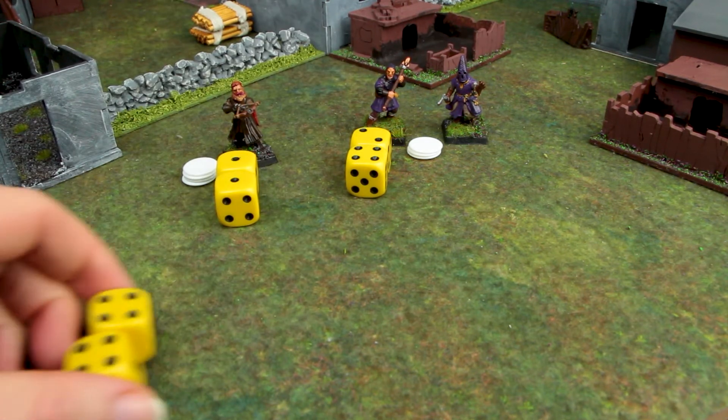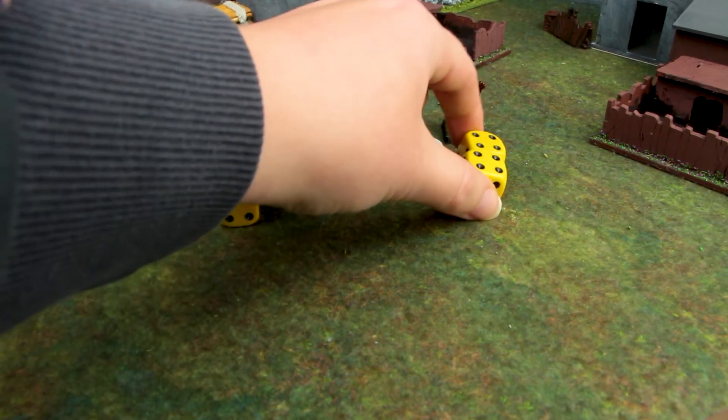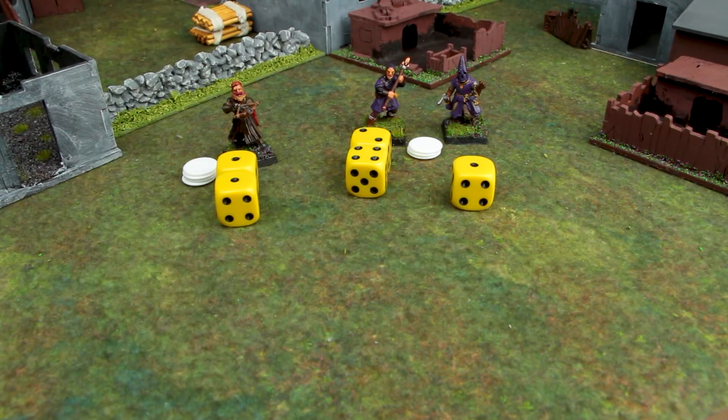They get an 8, so they need to roll another dice. With that roll they have a broken leg, which means they can only move and charge in combat up to 4 inches instead of the normal 6, and they will also miss the next game as well.